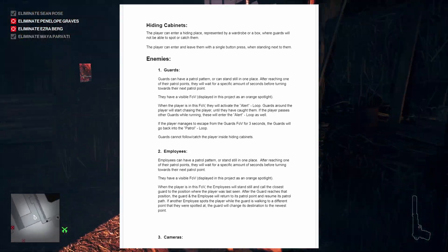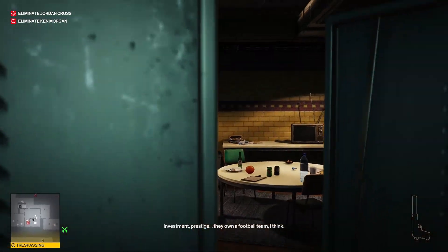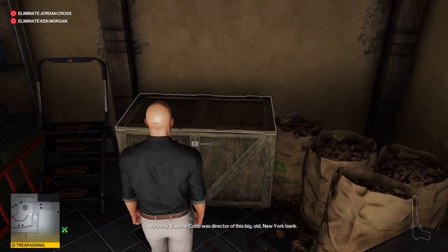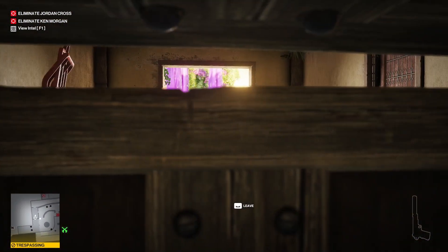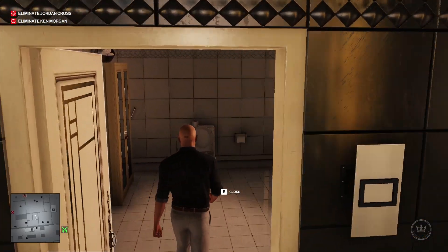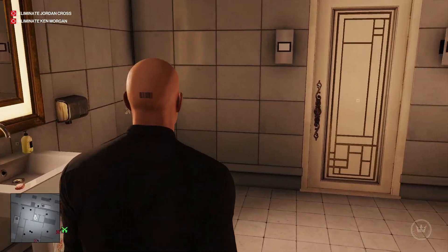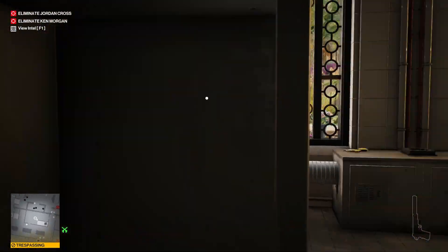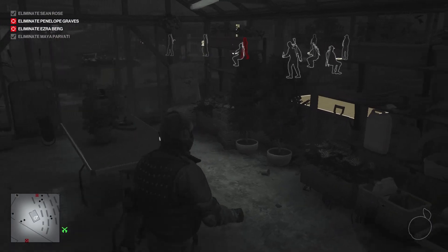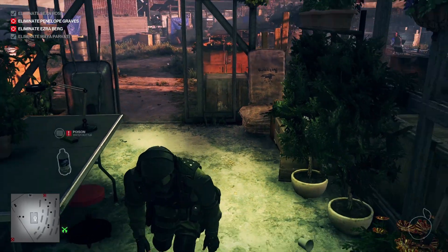Another new mechanic are hiding cabinets. These can also be represented differently in different parts of the hotel — in sleeping rooms they would just be wardrobes, in a kitchen maybe the freezer. They're inspired by Hitman, which has these as well. The player can enter a hiding spot and guards will not be able to spot or catch them in there. I want it to be clear cut — if you're inside, you cannot be caught and cannot be spotted. The aim is for players to use these to either hide once spotted and being chased, or to avoid being seen altogether when a guard is on their patrol pattern.